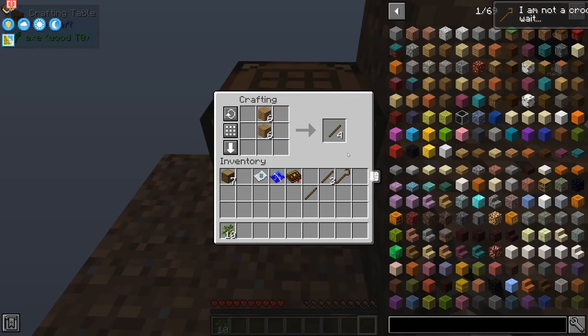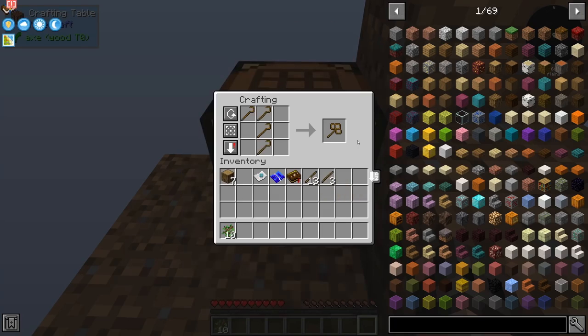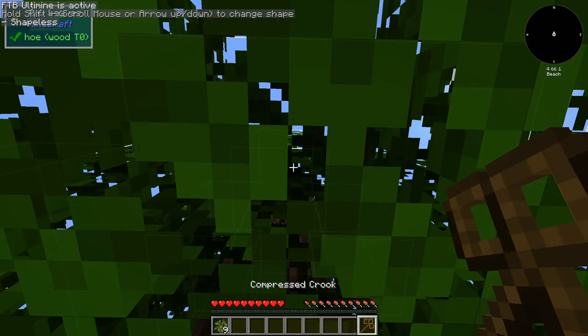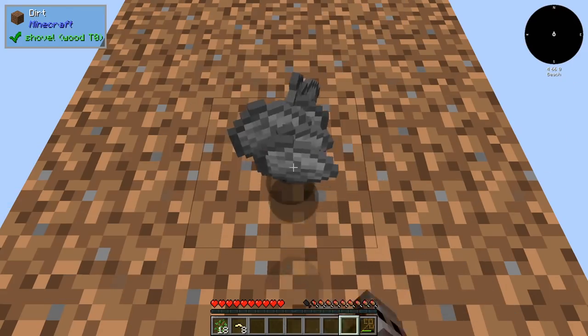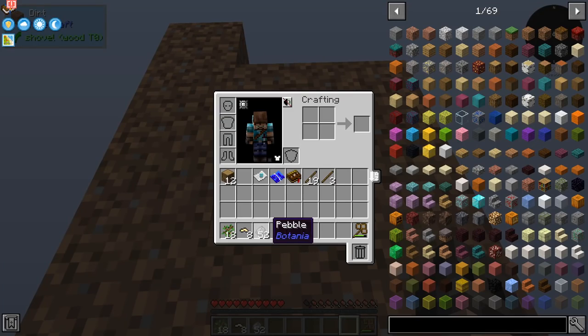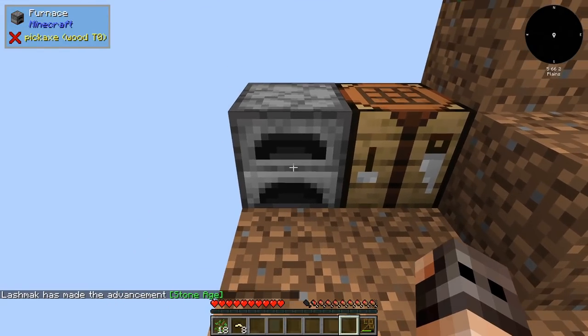We have Ex Nihilo in the pack, but we also have Ex Compressum. So I think what we should be able to do is to make a compressed crook — this has higher durability. So we plant another sapling, we use the crook, and we should get some silkworms. Perfect. In this mod pack, we also have Garden of Glass, and if we hold sneak and right-click on dirt, we should get pebbles, and we can convert the pebbles into cobblestone and start making a furnace.